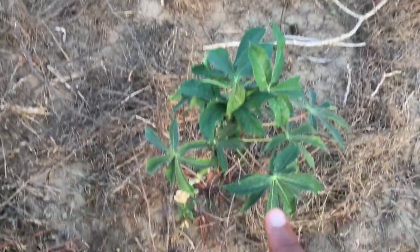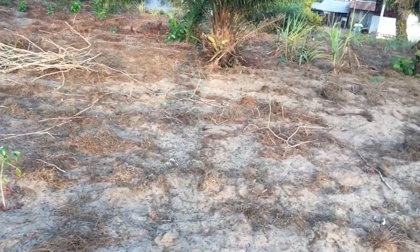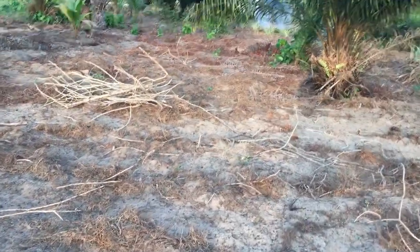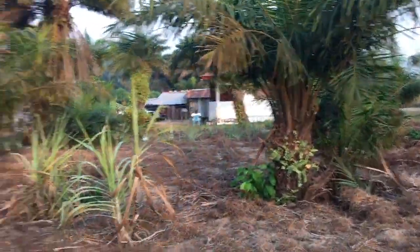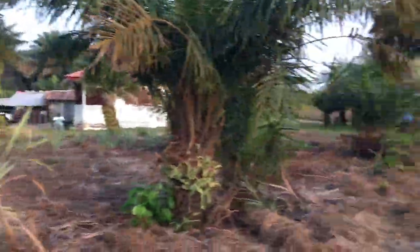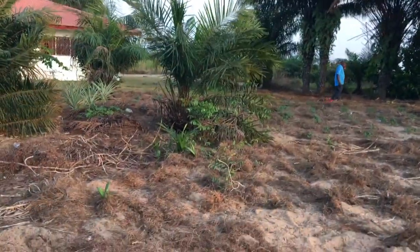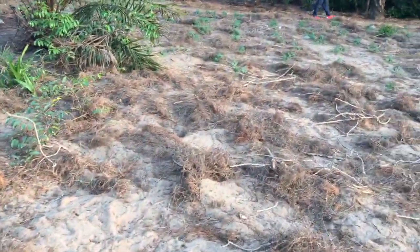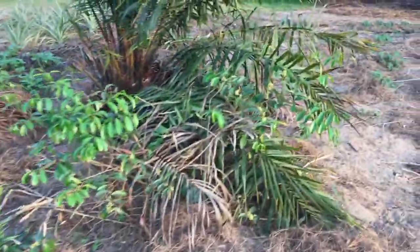Cassava is so useful over here because you can eat the cassava leaf, you can take the cassava and make fufu, make farino, you can eat the cassava by itself, you can make dumb boy — the cassava is so useful. Just like the palm — this is the palm, and the palm is useful too. From the palm you can get palm cabbage, you can eat that; the palm nut you can make palm butter; the palm canner has oil, we eat that; and the palm canner you can use as fire. So much use out of these things.